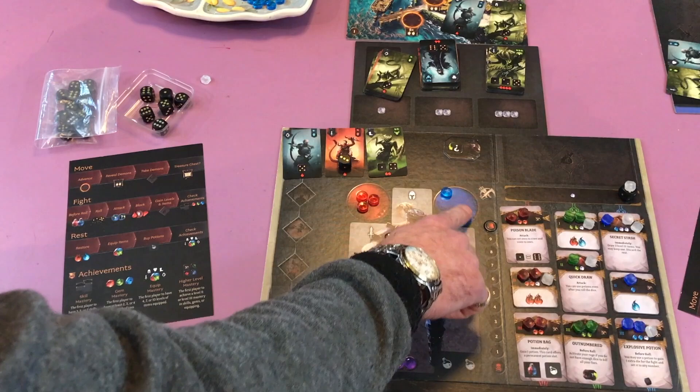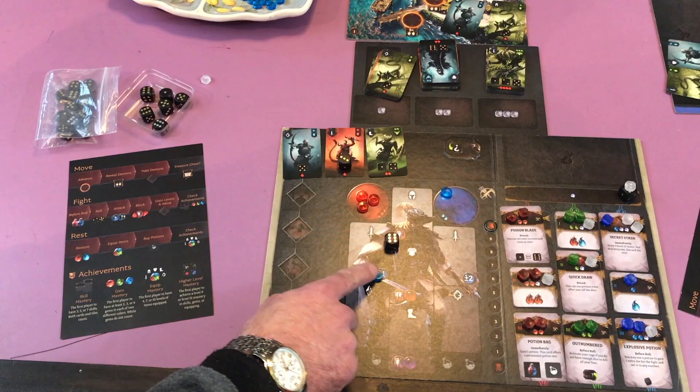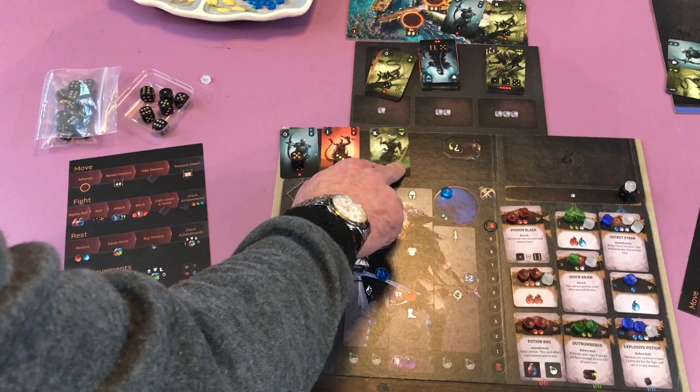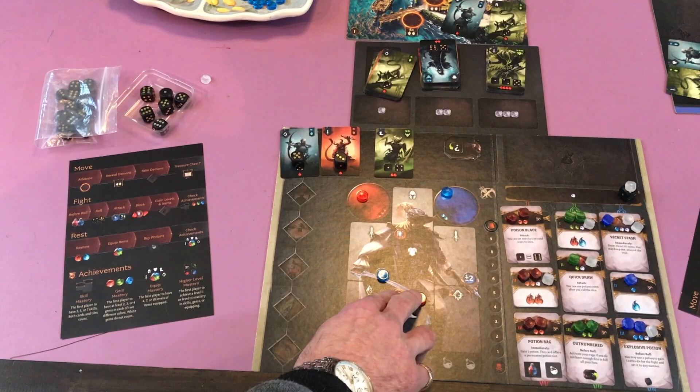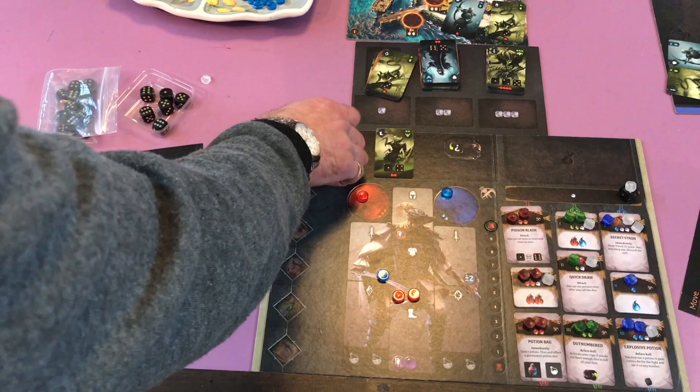I'm gonna use a mana — that lets me reduce or increase a dice by one. So I'll reduce this down to a five and that defeats that guy. This guy here is left undefeated so he's gonna deal two damage back at me. I can use my two stamina here — this means I need two reds and it's gonna block two damage. So if I put that there I successfully block that monster.